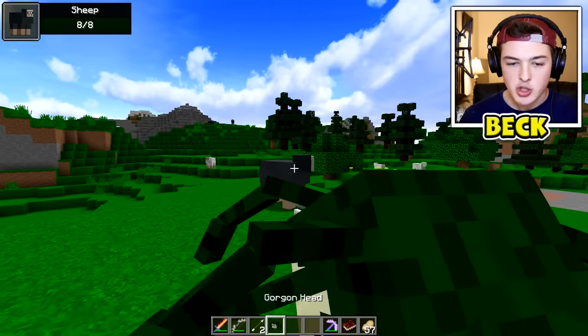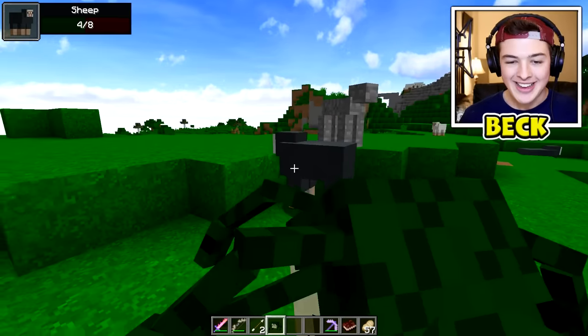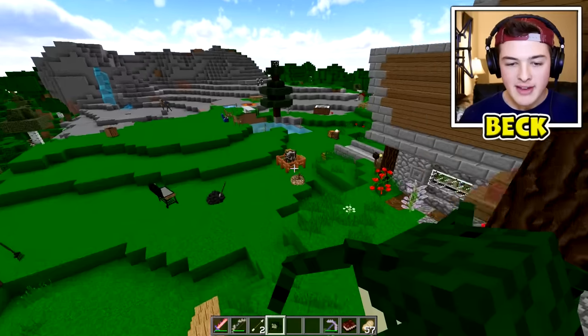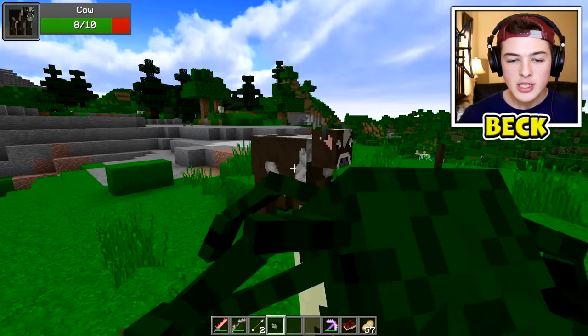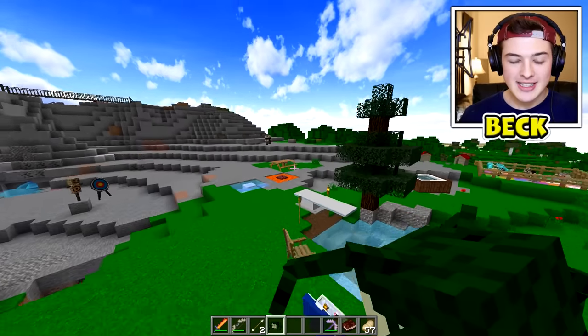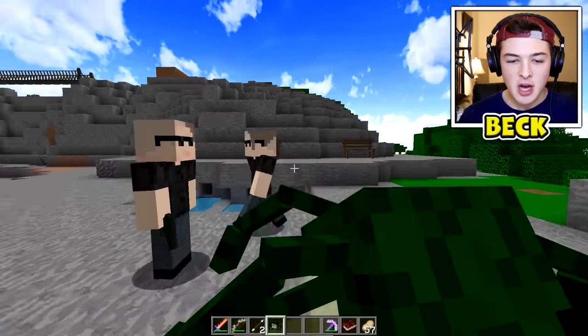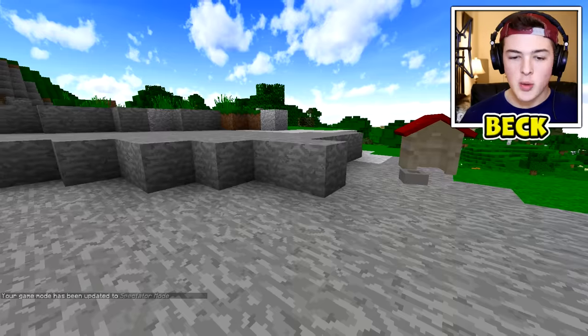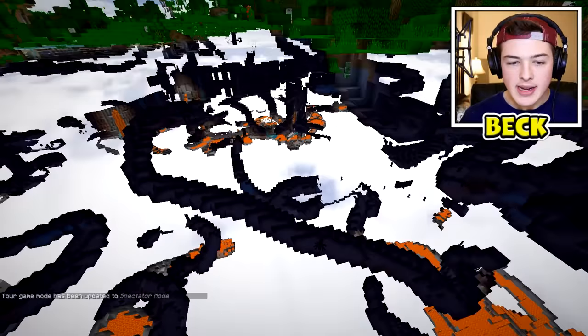I'm just going to be in creative mode just so I can test this thing out. Oh my goodness, this is crazy — I can turn anything into stone now. Bessie, don't worry, I won't do it to you. Let's try it on this fake Bessie. Oh, that is awesome. We got some bandits over here — you guys are going to be turned into stone. I kind of want to try this out on a dragon.